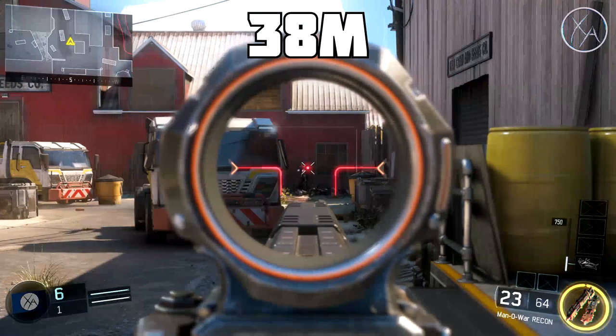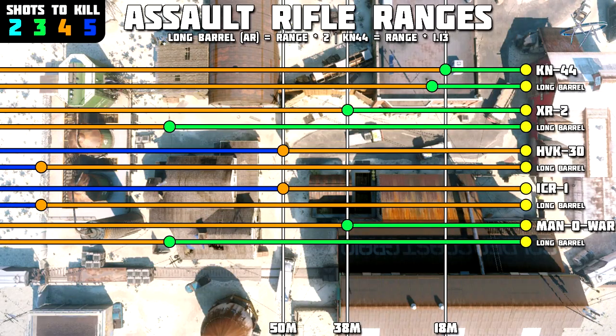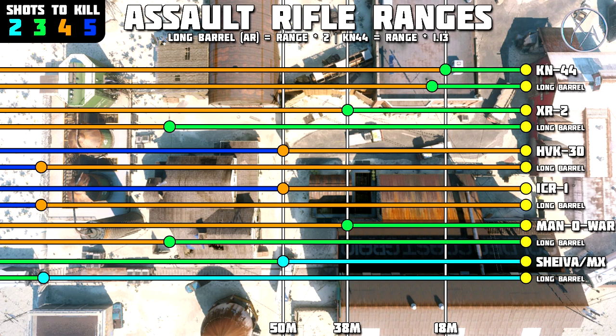Next up we have the Man of War. This is a three shot kill out to 38 meters, which is a pretty decent distance. But again with long barrel we double that to 76 meters, which is extremely far — it's hard to find a line of sight that far. With the Man of War I would say definitely, I highly recommend running long barrel. Having a three shot kill at pretty much any range you'll ever be able to find in the game is very very powerful. Man of War with long barrel — highly recommended for sure.